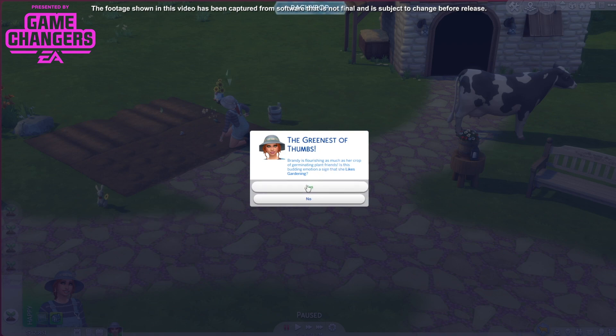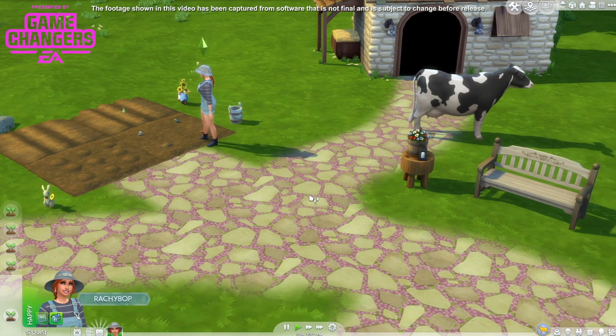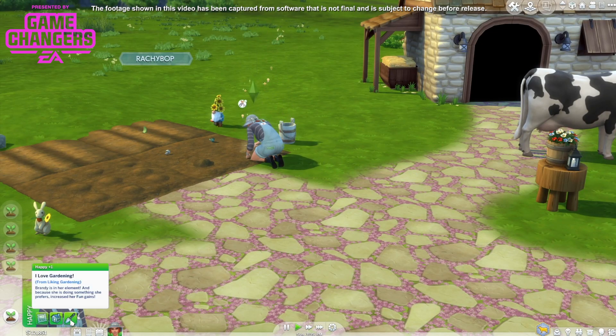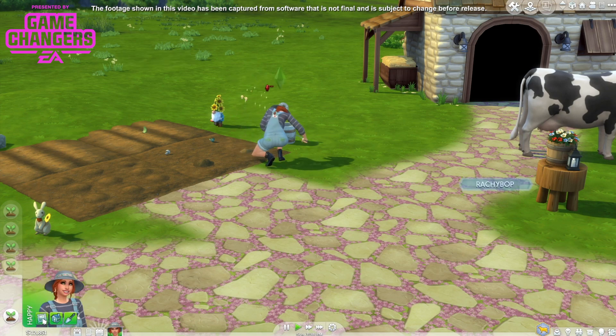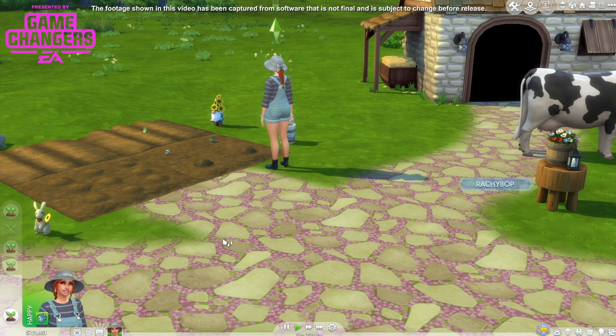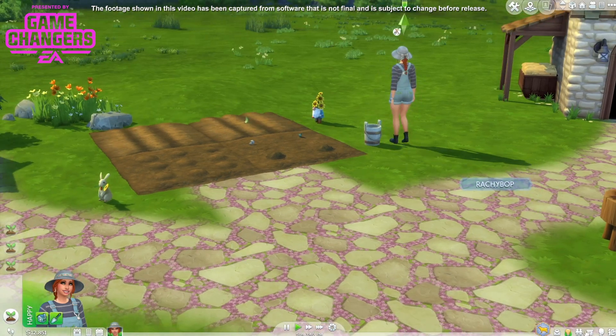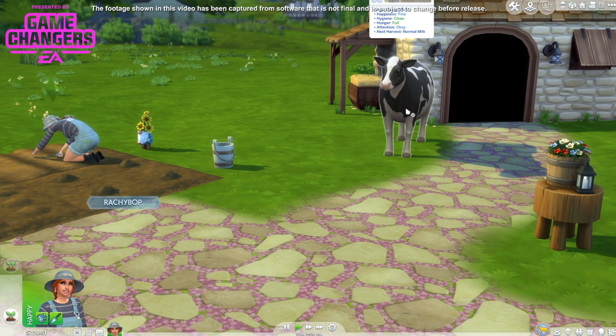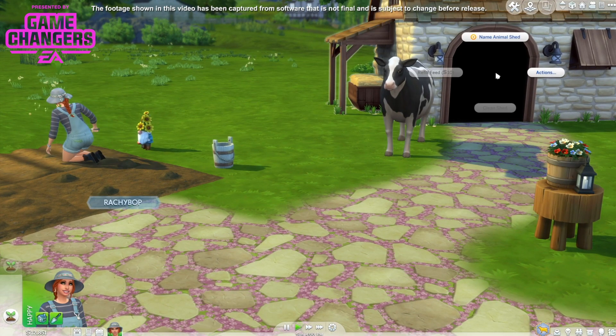Yes! I purposely gave her only one like so that she could figure things out as she went along. The only thing she likes is the colour blue, and now she likes gardening as well. Naturally. She's got some buffs down there — she's loving life. Oh I just love having the animals walking around. I do wish I could give my cow a little friend.